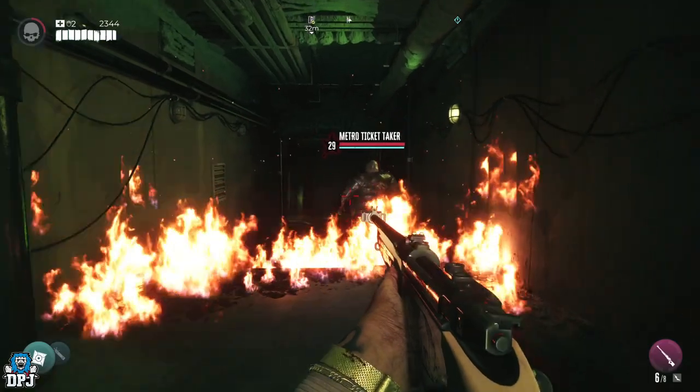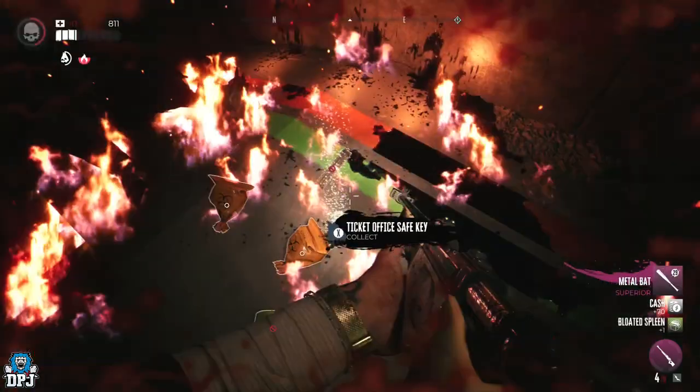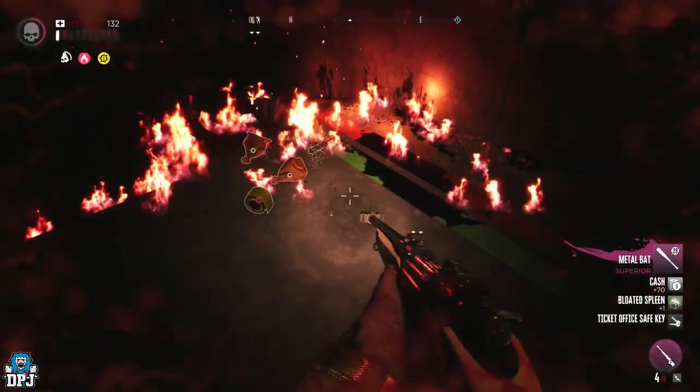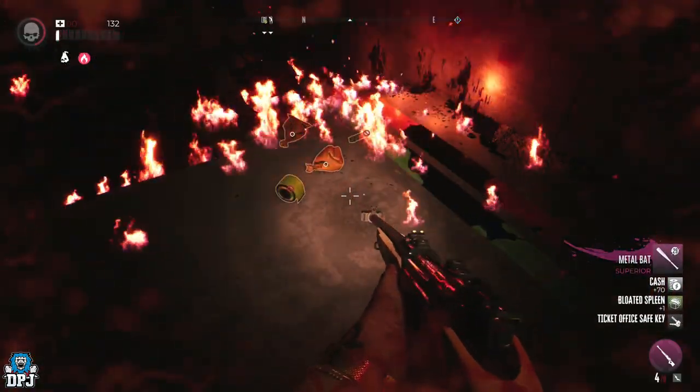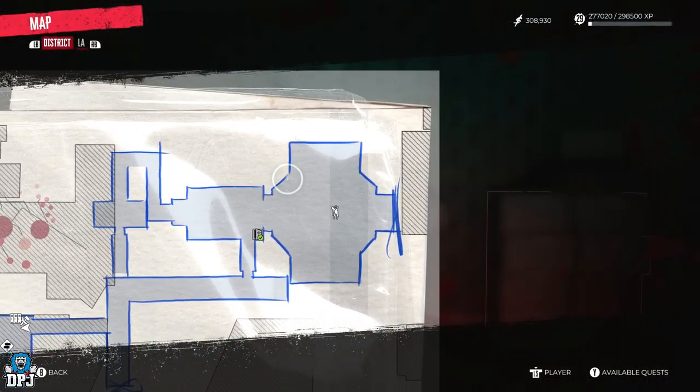You will then need to take out this enemy called the metro ticket taker. Take him down, and upon doing this he drops the keys you need for this safe. Grab these and from this point make your way back to the metro ticket office safe.